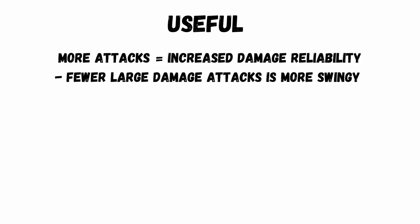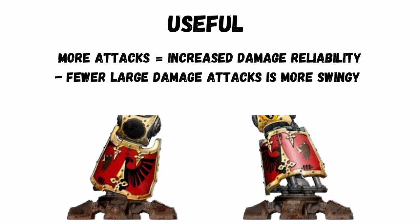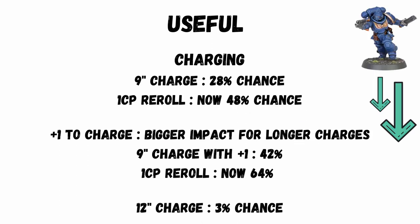A note when deciding on weapon profile, particularly for some melee variants which offer a big hitting mode and a less impactful mode but with a lot more attacks. More attacks increase the reliability of dealing damage. While using the big hitting mode is tempting because of the higher potential, the probability of getting that larger result is pretty low. So for the more reliable approach, choose the many attacks mode — one reason why people choose the titanic feet melee attack for Knights, as you get triple attacks.